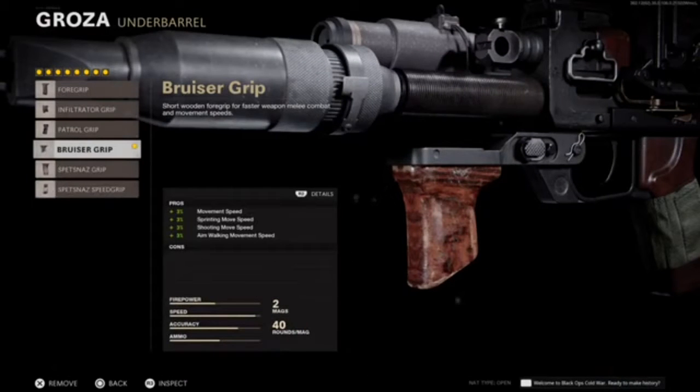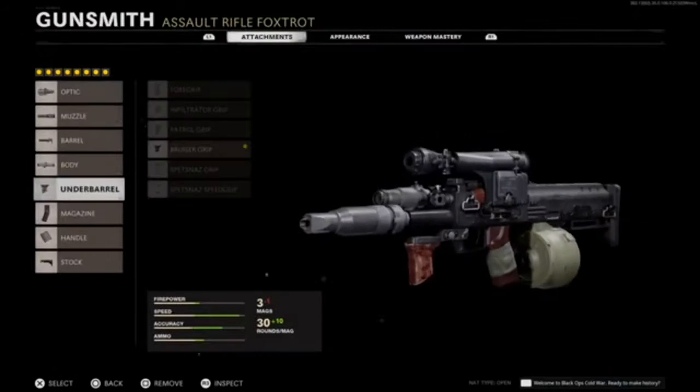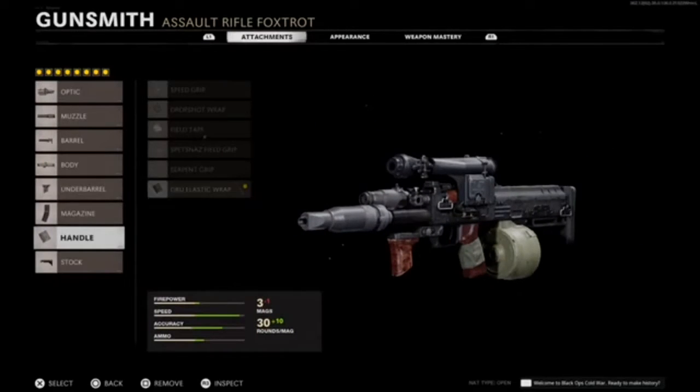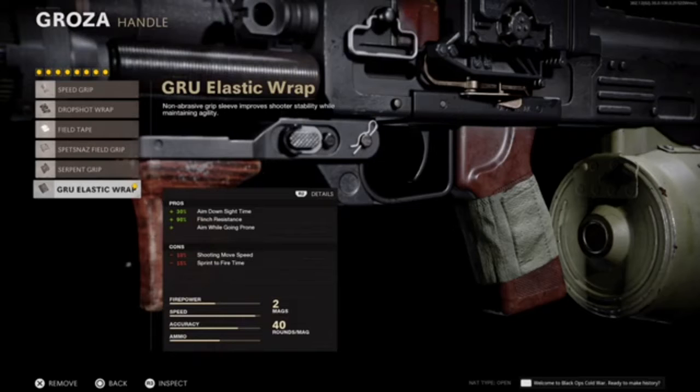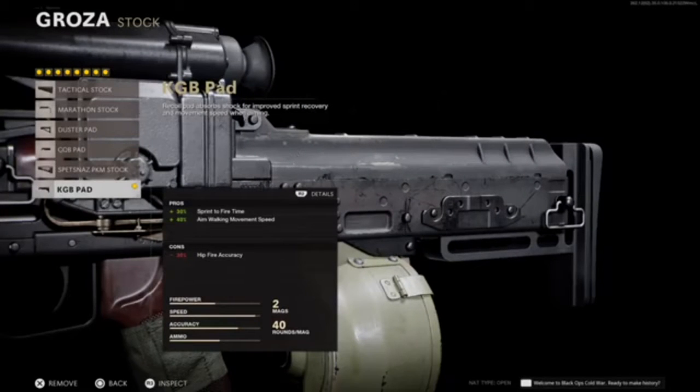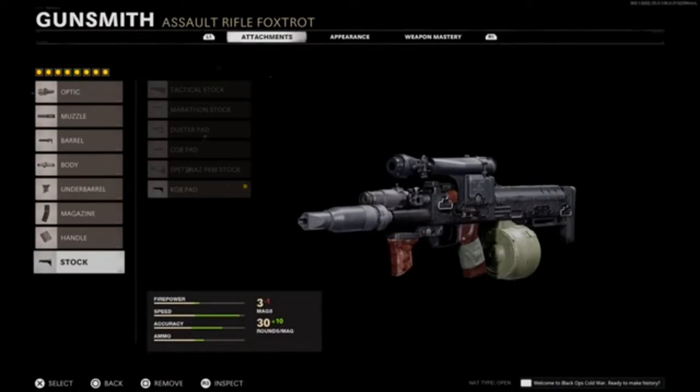For the underbarrel, go with the Bruiser Grip. Use the 40 round mag. For the handle, use the Grue Elastic Wrap — pretty good. Then for the stock, use the KGB Pad, which is really good for aim walking movement speed.